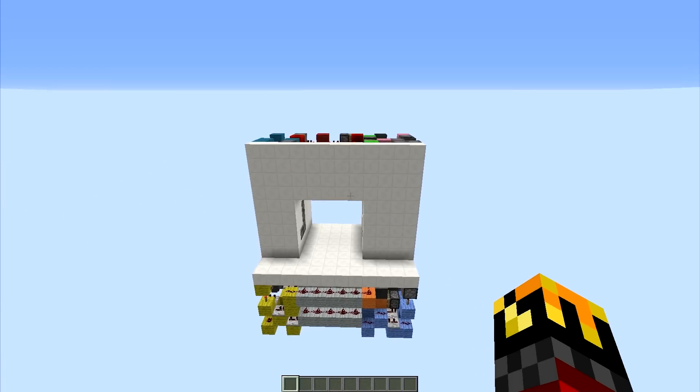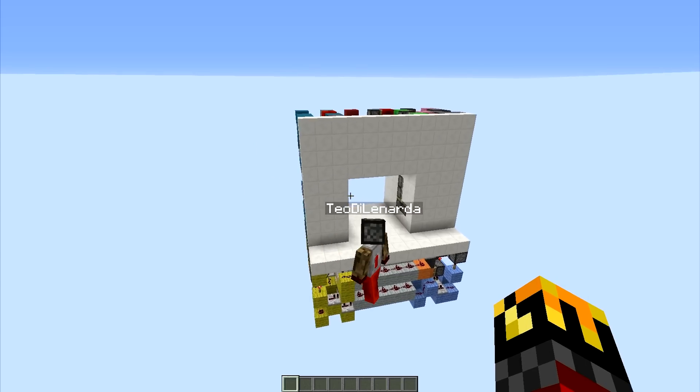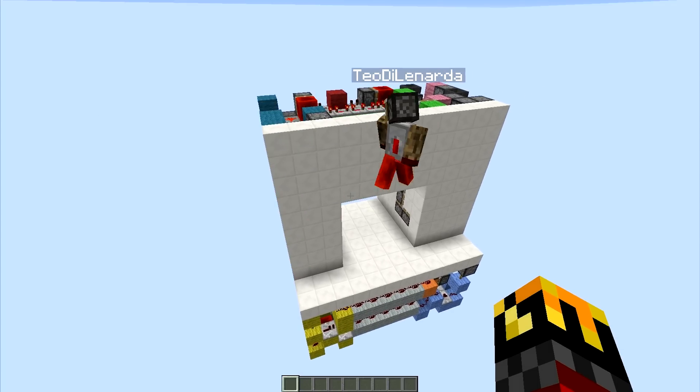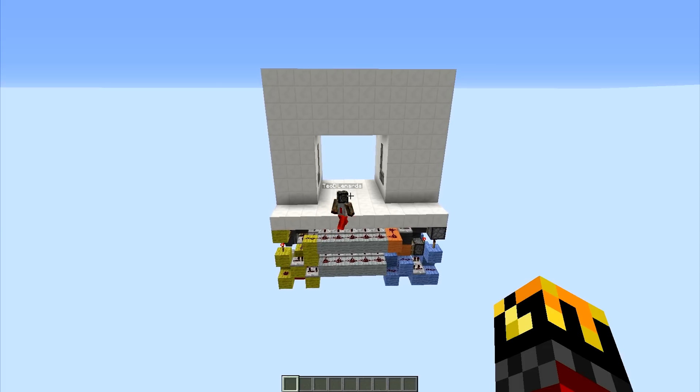Here we have our new 5x5 piston door, which is flush. It's the smallest out there for the moment, and it is way smaller, way faster, way better than Arrival and stuff.